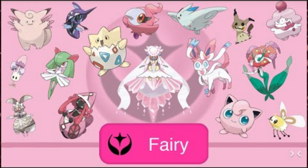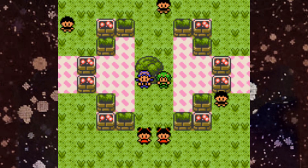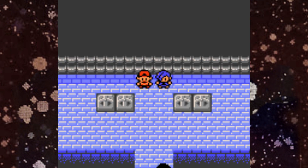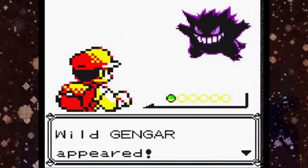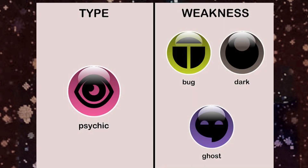Unlike most Pokémon types added to the game, no Generation 1 Pokémon were changed to Dark type with the release of Generation 2. Another interesting fact is that the Dark type was the only one not to gain a type boost from a badge in the Generation 2 games. The Dark type also helped balance out the extremely powerful Psychic type from Generation 1, as adding the Dark type gave players a lot more Pokémon to choose from when taking down Psychic opponents.